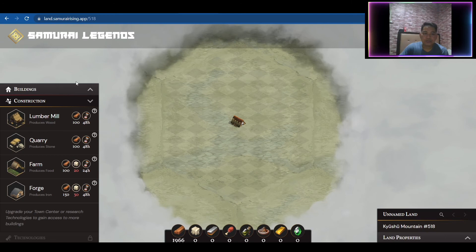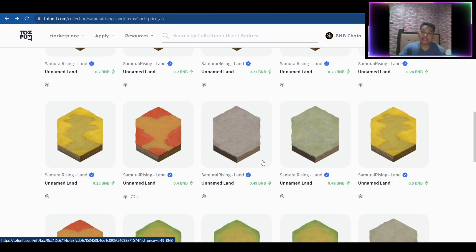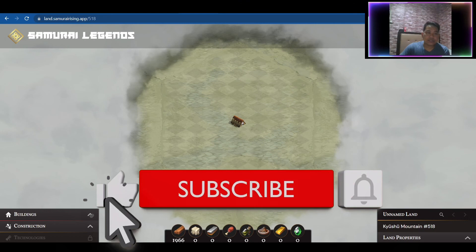If you want to check for lands, I would say rather than minting a crate — because the special crates will no longer be available — I would suggest buying on TofuNFT instead. Some listings already have initial lumber or wood so you can start building the two additional buildings, the Lumber Mill and the Quarry. That's a greater value for your money if you're investing in Samurai Legends.